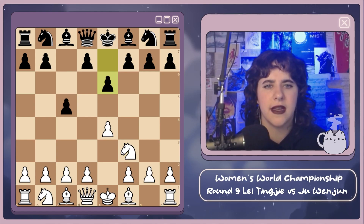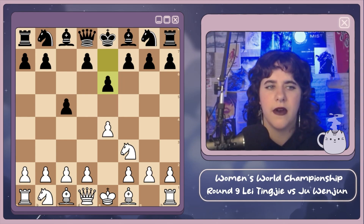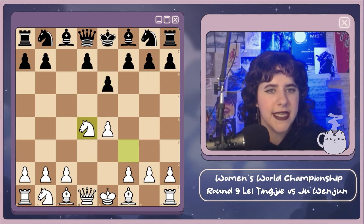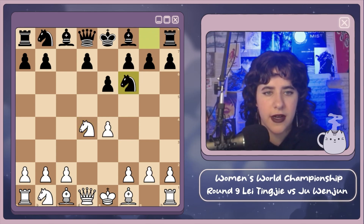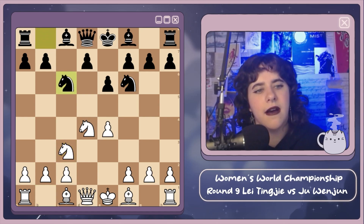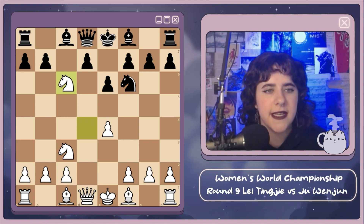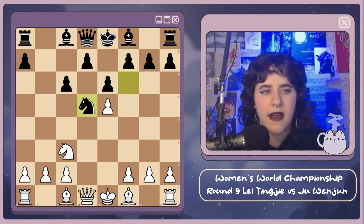After e4 c5 we get knight f3 and now e6, and there are many different variations that can arise — including the Kan, the Taimanov, and a whole bunch of different openings. But this is basically going to be an open Sicilian. We get d4, c takes d4, knight takes, and now knight f6 attacking the e4 pawn. We get knight c3 defending, then knight c6 attacking the d4 knight. Lei decides to take: knight takes c6, b takes c6, and now e5 against the knight.